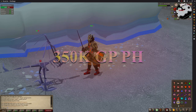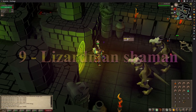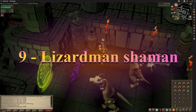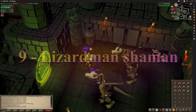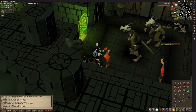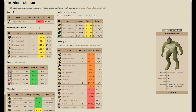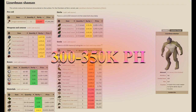Number 9 is low on the list but definitely one to consider due to the Dragon Warhammer drop. You only need 100% Shayzien favour and even if your gear isn't the best it doesn't matter as you use the Shayzien armour. Lizardman shamans drop a lot of alchable items and very useful items such as high level seeds and herbs, and will make you 300 to 350,000 GP each hour.